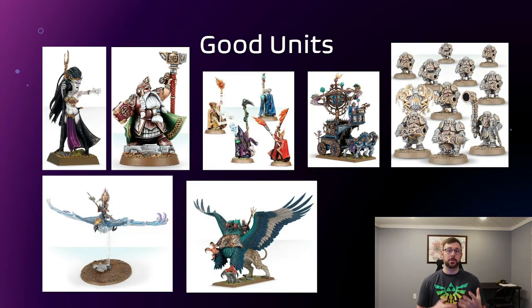So what's really good as far as units in here? Starting with the casters — the Sorceress, the Battlemage, and the Huracanum. With the Sorceress, it's really easy to get a plus two to cast: you just kill one of your Dreadspears, who are one of the best Battle Line in the game for Cities. Kill one of them, plus two to cast. I'm casting an Endless Spell — plus three to cast. Amazing.